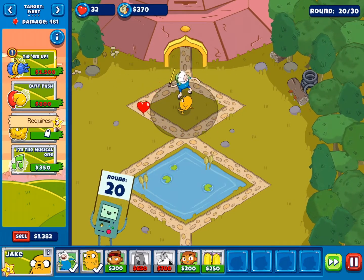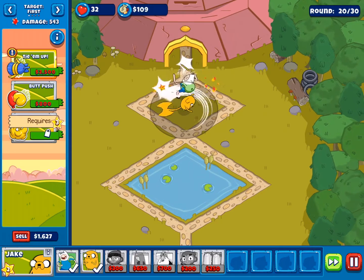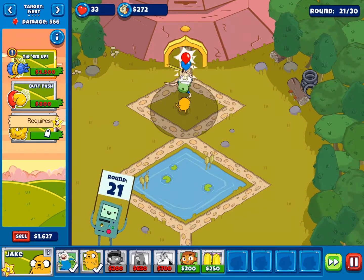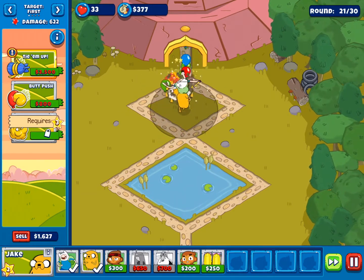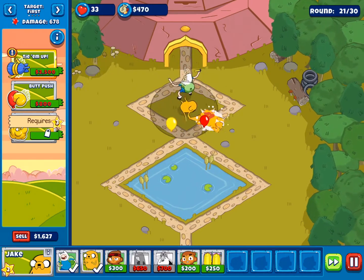I need a musical note — please. How is this working? Can somebody explain to me how an only Jake and Finn team is working? What does time-up do? It ties and slows up and damages it.